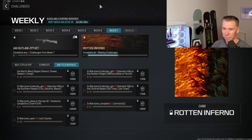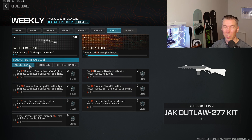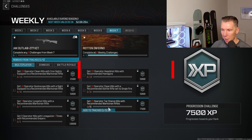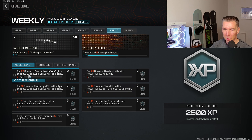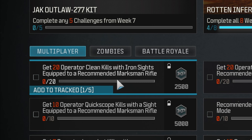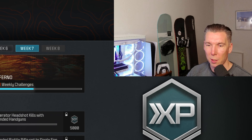So what is the quickest way to get it unlocked? As is often the case, we're going to head straight over to the multiplayer challenges, because they are going to be the quickest ones to do. What we're looking to do with these challenges is double up as much as possible. My eyes are drawn to this challenge: get 15 operator attack stance kills with a recommended marksman rifle, and combine that with get 20 operator clean kills with iron sights equipped to a recommended marksman rifle. A clean kill means you kill your opponent before you take any damage, so if you go into hardcore, that should make it nice and easy. That's two of the five.